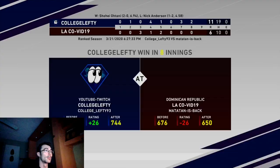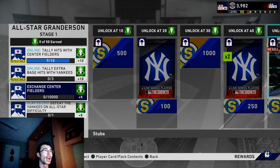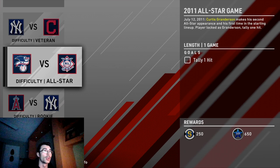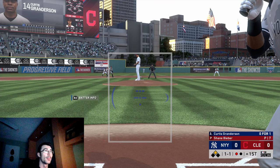I figured I would go into the Curtis Granderson missions. They did put a patch out to fix some of these — they fixed the voucher for the showdown moments and a couple of things that were glitching out, either not tallying up or preventing you from redeeming rewards. These are first-inning moments and they're not that difficult — most of them are on easy difficulty. I figured I would just try to complete them in a row.